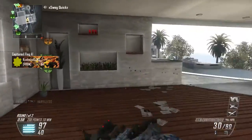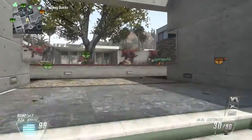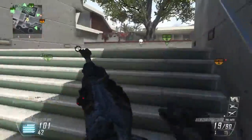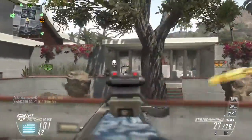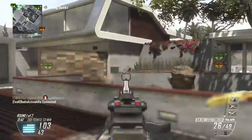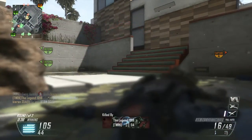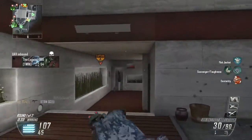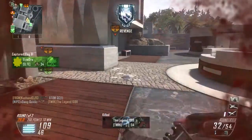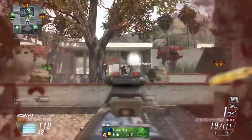Now for the streaks — for the class setup, what you really need is Hard Line since it takes 20 off all score needed. EMP is going to be needed because it gets you a lot of points. One thing you might need is scavenger, but unless you're going for really high streaks, you won't really need that. That's it for the class setup.